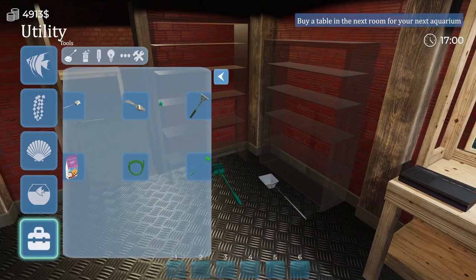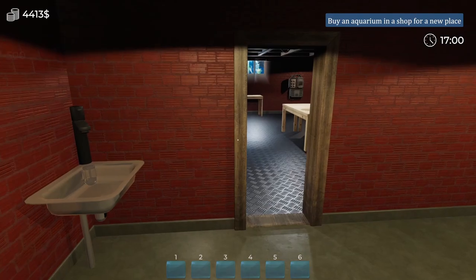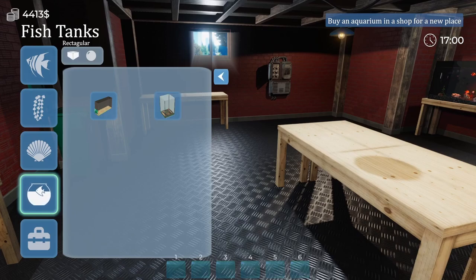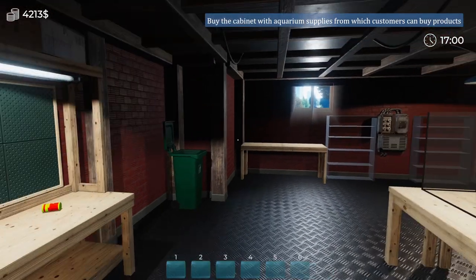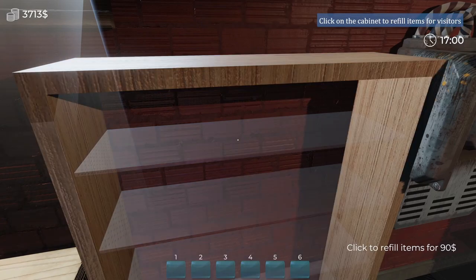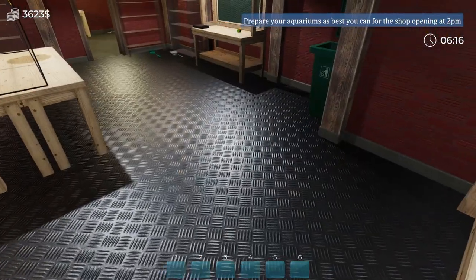Let's see how to do that — I guess we just go in the back over here. Bought a table right there. 'Buy an aquarium' — might as well get a big one again. 'Buy the cabinet with the aquarium supplies.' Refill it — cool. The timer shows how much time you have left until the shop opens. Try to decorate your aquariums as nicely as possible. The working day starts at 6 a.m. and the shop opens at 2 p.m.